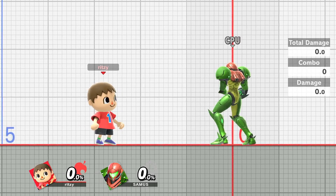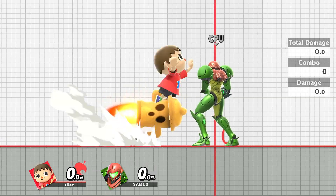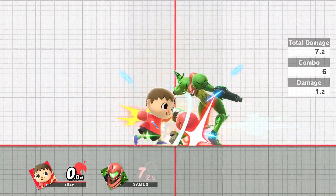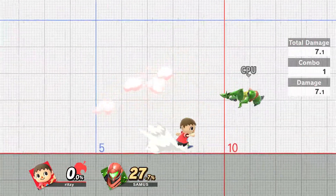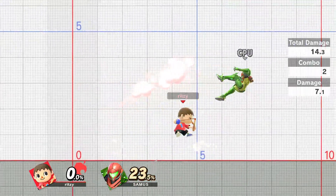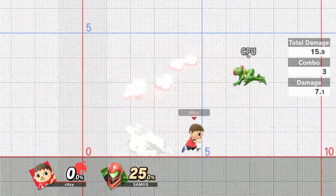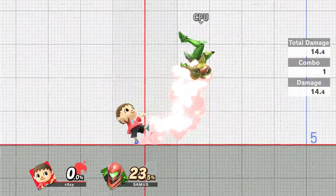After you see the gameplay, you probably got some of the pros and cons, but I'm just going to list them out. Pros of Villager: for a zoner, you can get your combos going in a lot of ways. This is a pro that is not present on Isabelle as much. Villager can get his combos going off of multiple things, which makes him a lot more potent in neutral. And in general, Villager's neutral is rather solid — however, it is countered by Swordfighters, which kind of sucks.